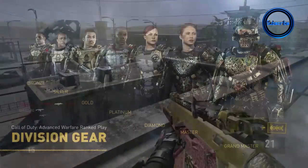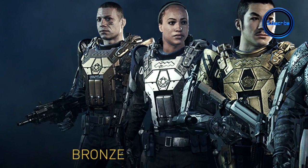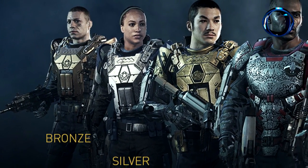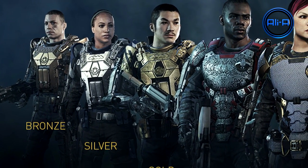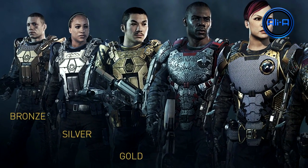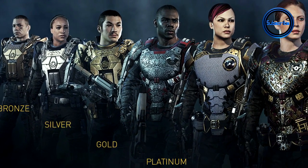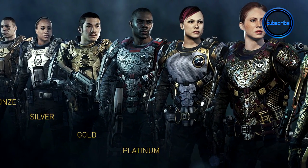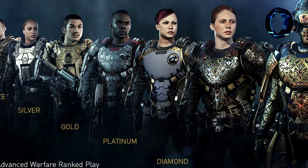Looking at this image here, starting off with bronze, the armor is still pretty cool — a little bit chunky, a little bit plain, but all of these are very, very cool. It's worth jumping into ranked play just to get at least one of these armor sets. You can then proceed on to the silver armor, which is a little bit similar and a little bit more streamlined. Next up you've got gold, which is definitely the nicest out of the three, as you'd expect. Then they get really cool — you get yourself platinum, which is sort of stealthy but still very classy. Next up you have diamond, which looks very cool as well, with a mixture of gold and platinum all thrown in there.